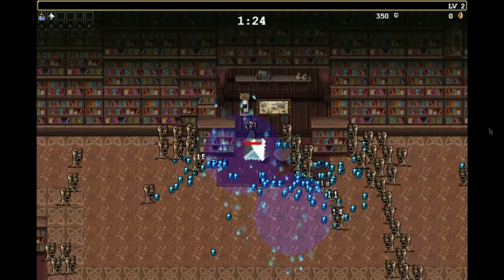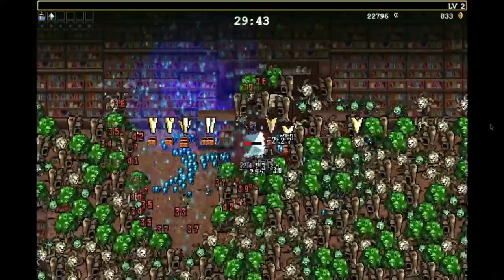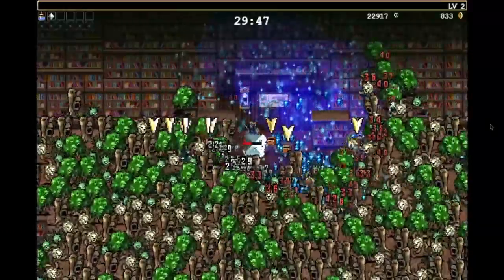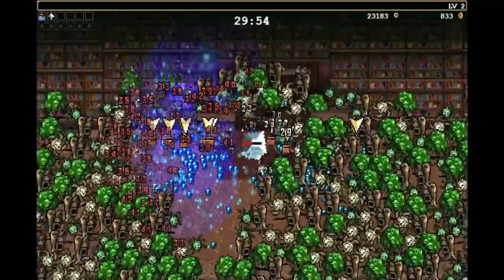Step 3: Around the 3-minute mark, look for a red experience orb. This orb is gathering all the experience and should be rather close to you, as the time window once the Reaper responds is really slim. If you don't see it by 3:30 at the latest, just reset. Don't be as stupid as I was and gamble to receive a revive.